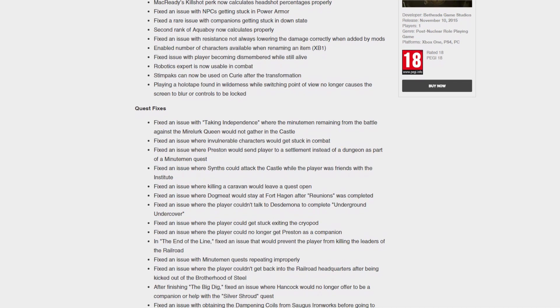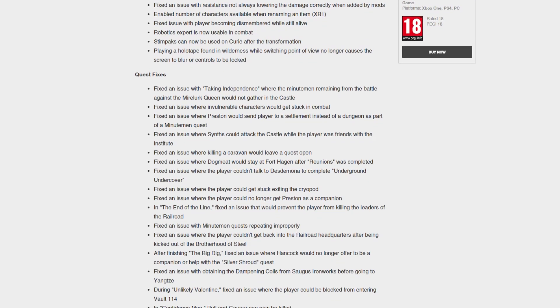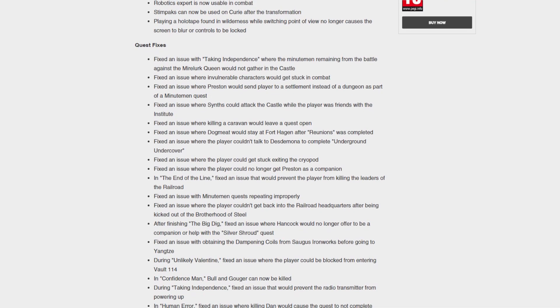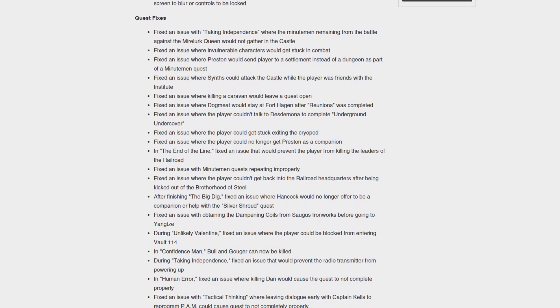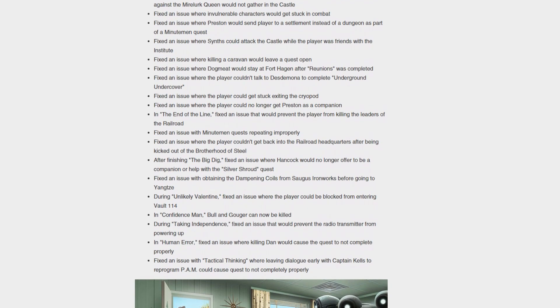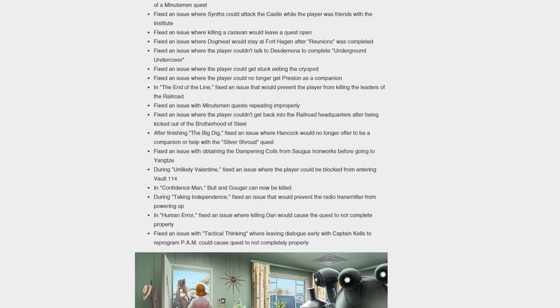Another fix is the second rank of Aqua Boy, which now calculates properly. They've also fixed an issue where Vault 81 residents would not dismember correctly — I never personally ran into this issue, but it's another general fix mentioned in the patch notes. Additionally, companions can no longer get stuck with radiation poisoning, which has now officially been fixed.